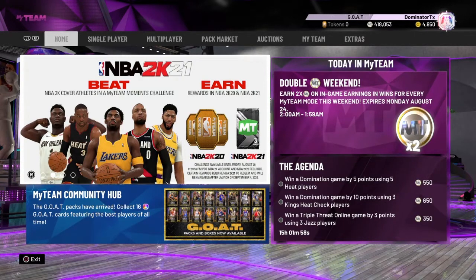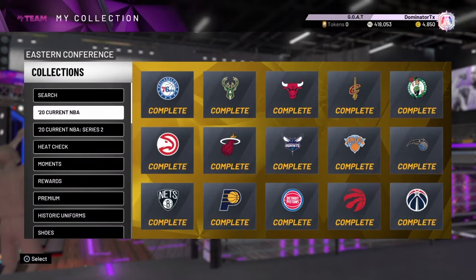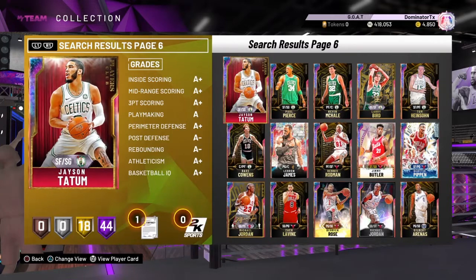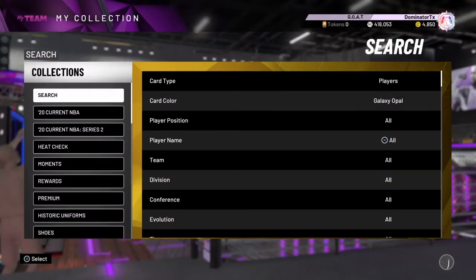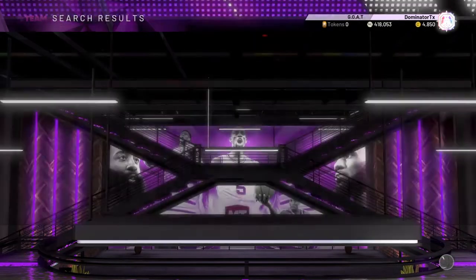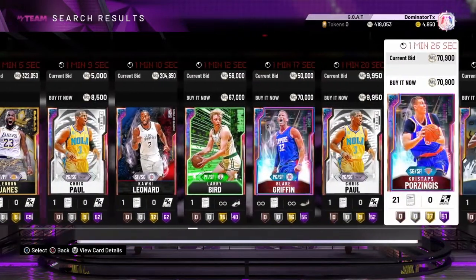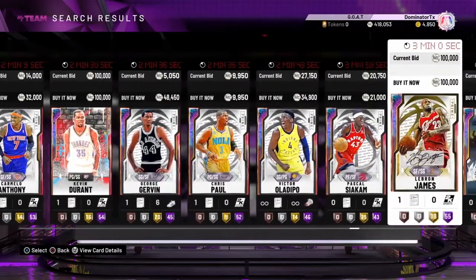So I have 418,000 MT and I could easily get my 100th Galaxy Opal, but I don't want to waste my money. 15 per page times six, that's 90, 95, 99. There are so many good cards that are really, really cheap. I could lock in for tokens — the fan series or flash packs — or maybe even buy LeBron 99, the small forward or power forward, not the point card GOAT card.